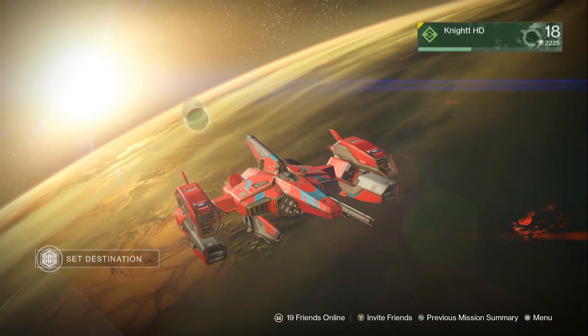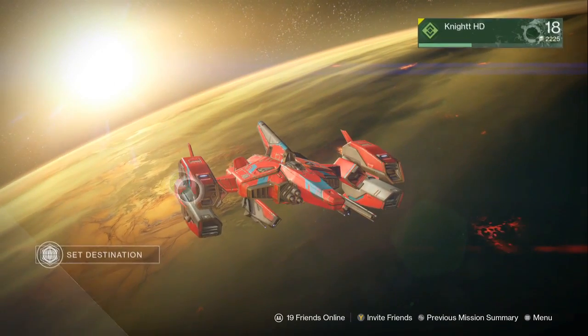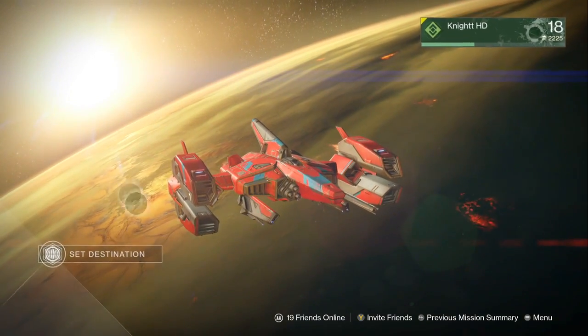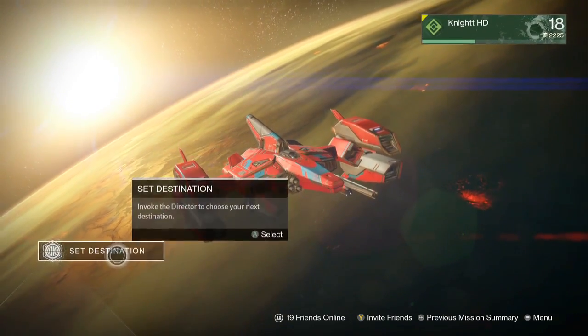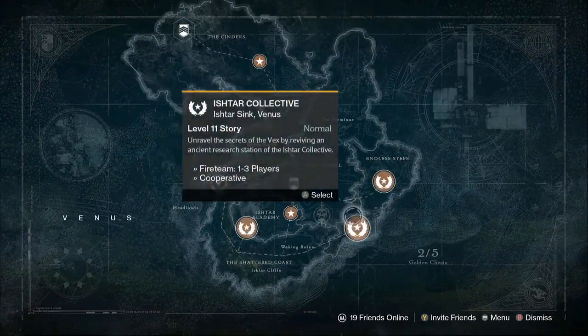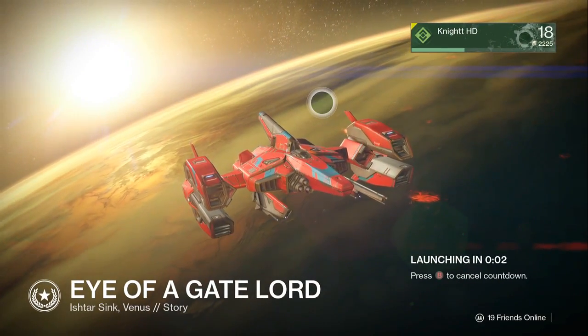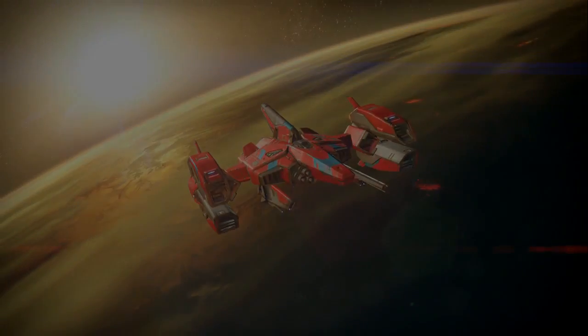Now I thought this was pretty ridiculous when I heard about it — I was like, there's no way. But then I found out how you can find a dragon in Destiny. This is pretty crazy, so all you have to do is start an orbit and load up Venus. You want to go to the Eye of the Gate Lord mission right here, and just launch that, load that up, and we'll be back when we're on the ground.